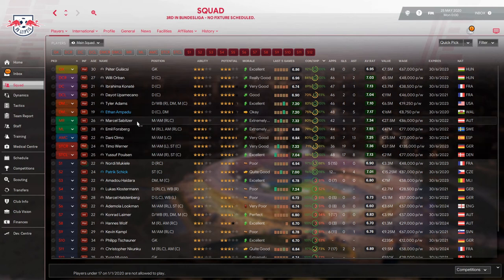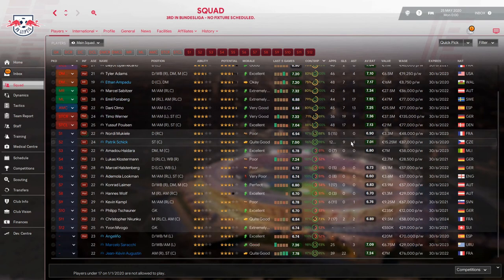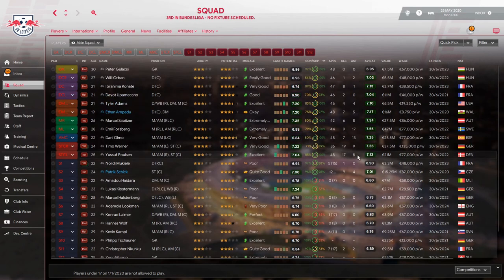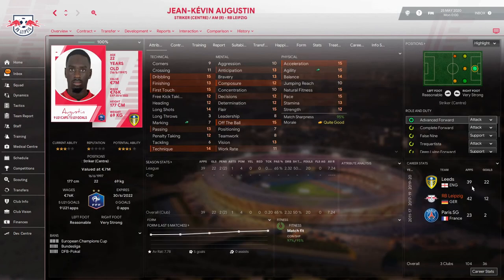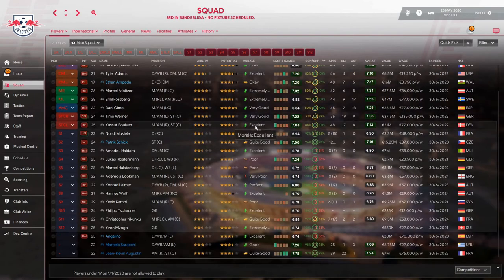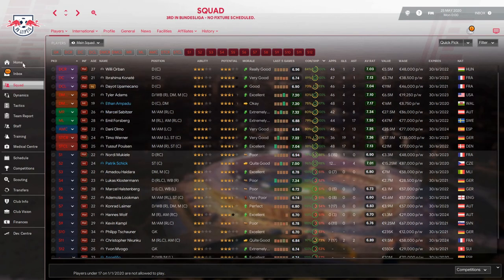Sabitzer scored six with eight assists, Forsberg scored 19 with 17 assists, Dani Olmo scored seven with 13 assists, and Timo Werner — our star player — scored 19 in only 36 games with nine assists. Joseph Poulsen scored 17 with eight assists. Patrick Schlick scored nine goals in 12 starts across 24 appearances — decent for a backup. Kevin Augustin on loan at Leeds scored 22 in 39 games.